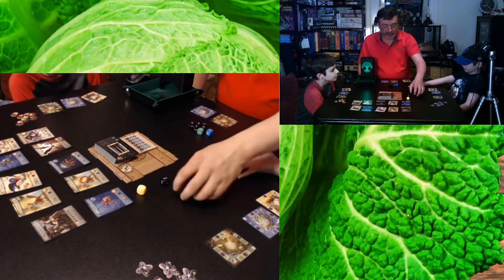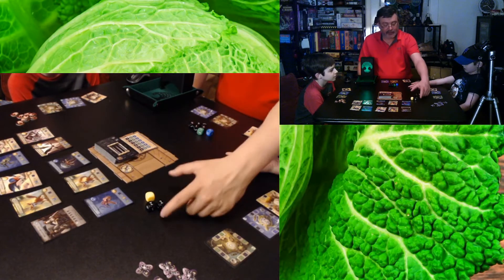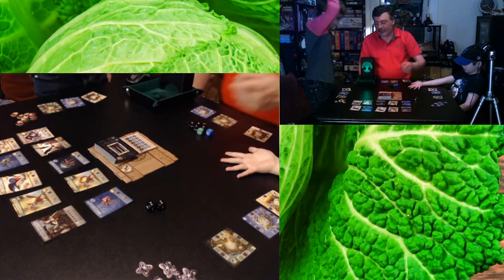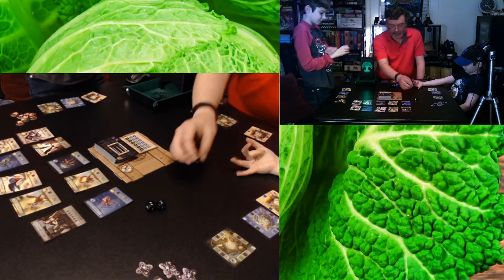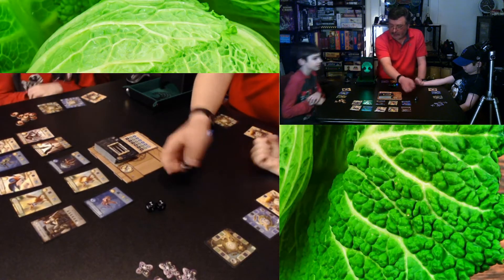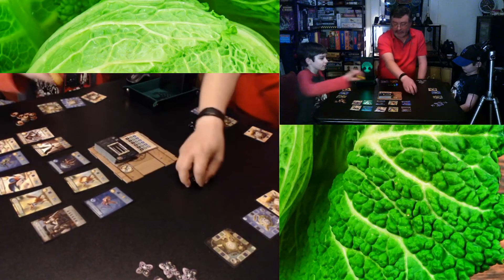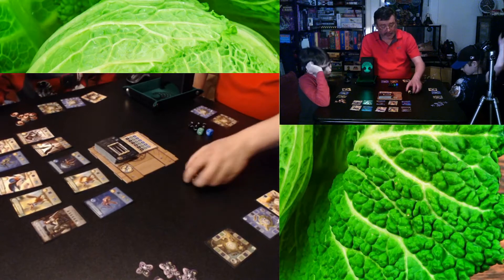If you roll matching dice — say you already have a three on the board and you roll another three — that's a conflict. If you get a conflict and roll that die one more time, you lose your highest number. That could leave you with only four points to spend on monsters, which often isn't enough.